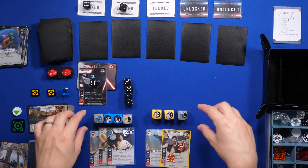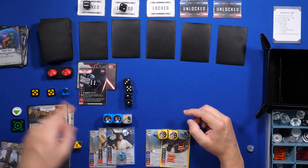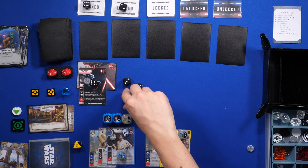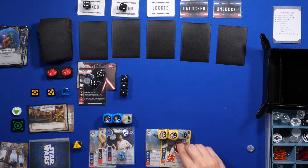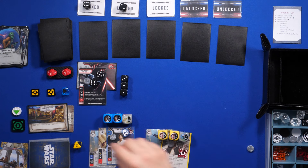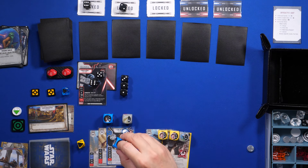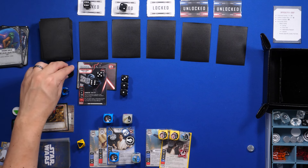Now my turn — I'll resolve a bunch of damage. One, two, three, four, five — so that's five. Let's resolve that seven as well, so that's nine. Then I use Luke's power action: I spend two resources and resolve one of my character's or upgrade dice, increasing its value by two — so I'll deal four damage to Vader. That goes up to thirteen.